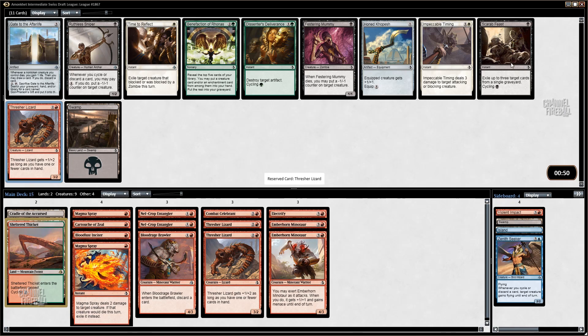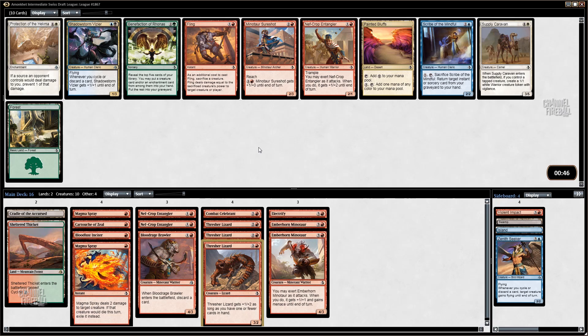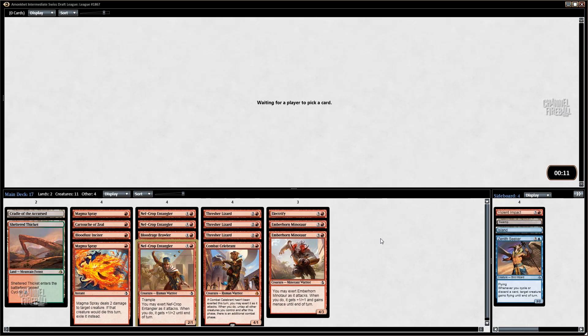Another Thresher Lizard — and these Honed Kopeshes, it's a common, most decks don't want them. I think the red deck can sometimes play one. This is actually a pretty tough pick between Sure Shot and the Entangler. I already have a lot of threes, so I'd rather just take the two-drop to make sure I'm curving out every time. Bloodlust Insider gets a lot more exciting when you have Combat Celebrant in your deck — if you go Insider into Entangler, attack, then Celebrant with Haste, then Exert, the game kind of just ends. It's almost a turn four kill.